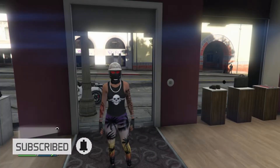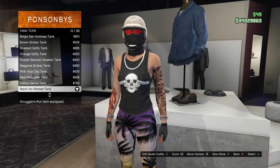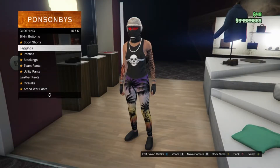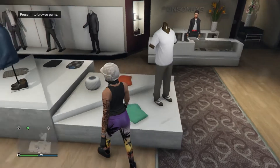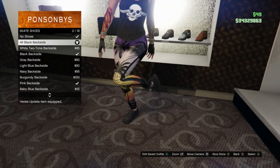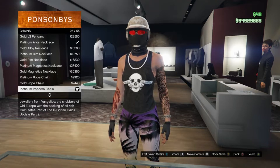Now for the fifth outfit: head to your tops, scroll down to tank tops on slot 42, and equip the black no retreat tank which is on slot 15. Then head to your pants, scroll down to leggings on slot 10, and equip the tropical sunset leggings which is on slot 43. Head to shoes, scroll to skate shoes on slot 4, and equip all black backside on slot 2. Head to accessories, click on chains on slot 1, and equip the platinum popcorn chain which is on slot 25.